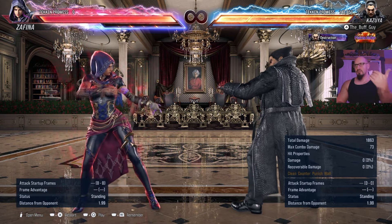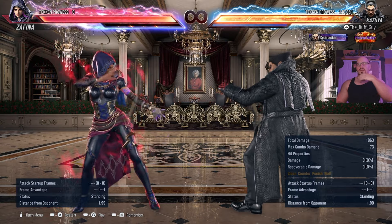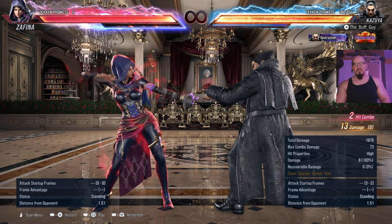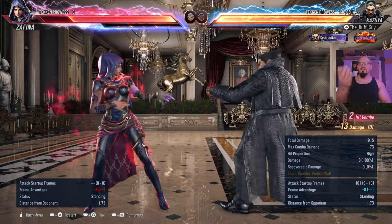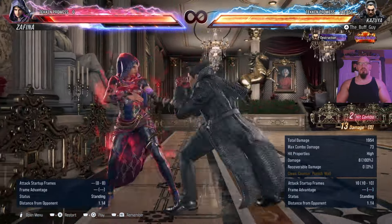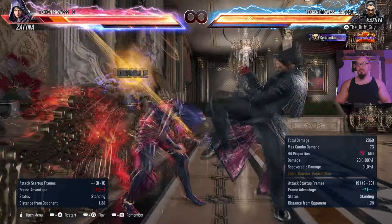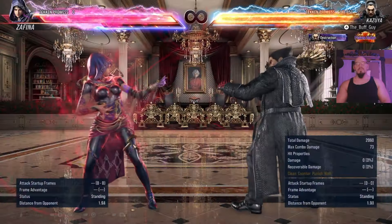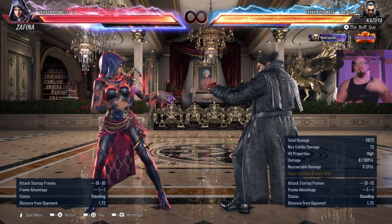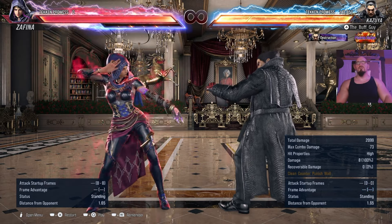I'd say Lee probably has the best jab punish, but his execution on that jab punish is extremely difficult, so you might drop it half the time. Some characters only have a single jab, which is still great — you get plus 8 on hit, which means it's still my turn after that. I get to not only take my turn but do some crazy stuff after that. Otherwise big moves that can be easily interrupted aren't so easy to interrupt anymore because of the frame advantage. So jab punish is super important to know — figure out what your character's is and abuse the shit out of it. Whenever you think it's your turn, go in for that jab string. You get guaranteed damage and plus frames for momentum.